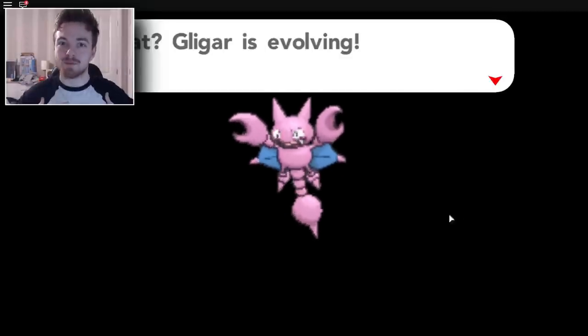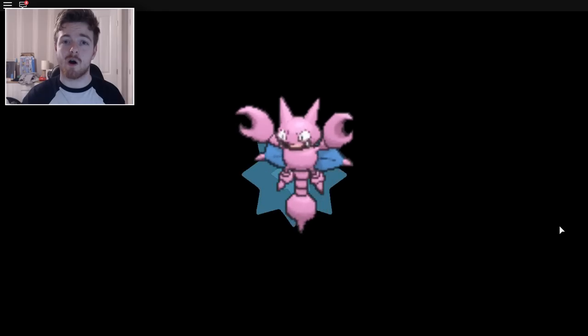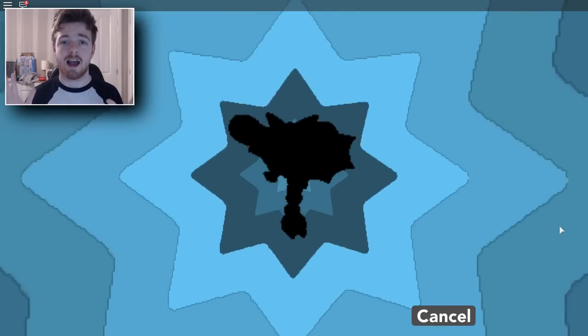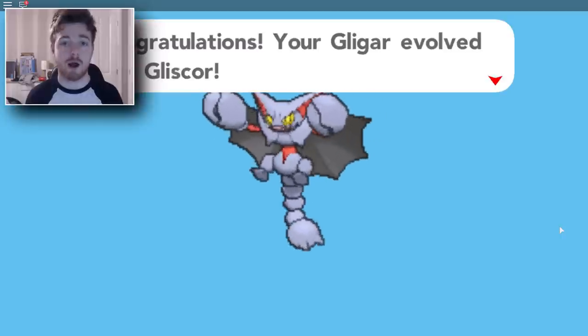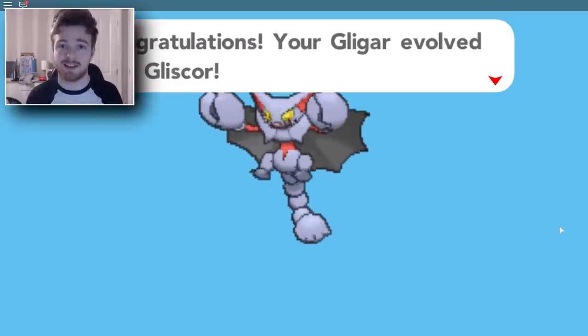Hey, what is up everybody, I'm Starlord, and today I'm gonna be showing you guys how you can turn your Gligar into a Gliscor in Pokemon Brick Bronze. It's pretty easy to do, this guide's only gonna be short, and I hope that I can help all of you new players because I know a lot of new players will not know how to get this Pokemon. So yeah, let's get into today's guide guys.